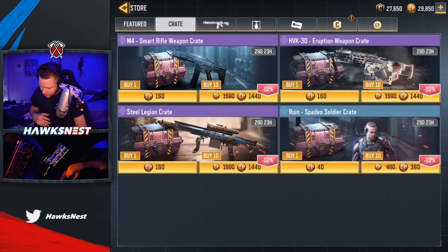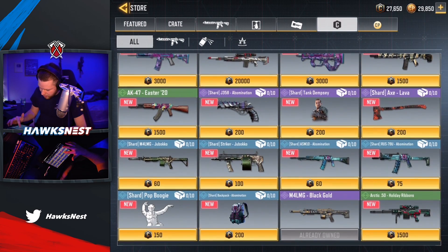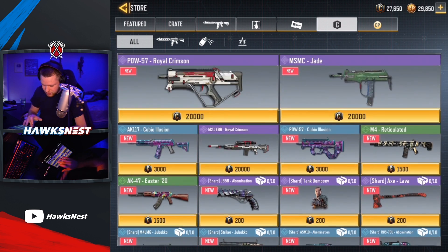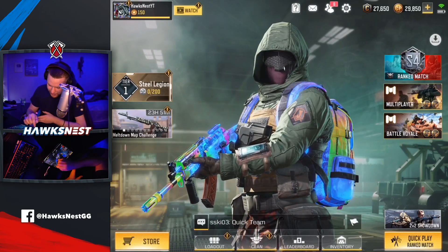In the credit store I think they updated with the illusion skins. You can buy shards for the Lavax and other stuff - I think it's already been in the game. I don't check the credit store too often, but we'll definitely look at that stuff later. For now let's go ahead and take a peek at the battle pass.